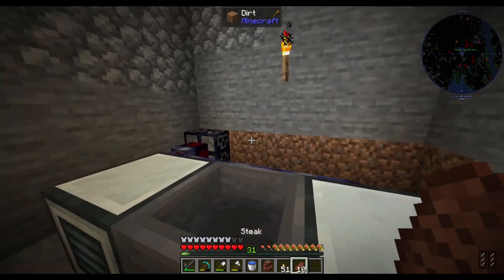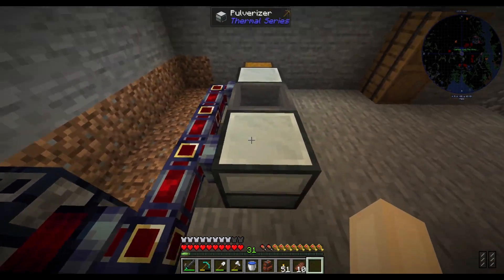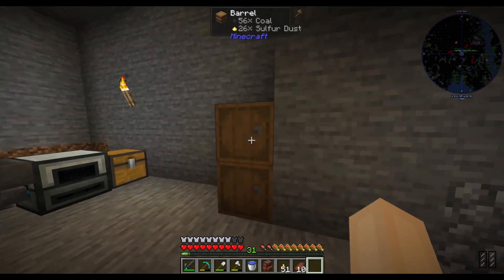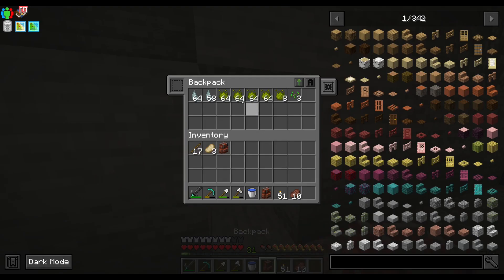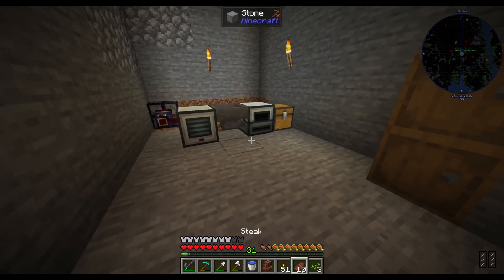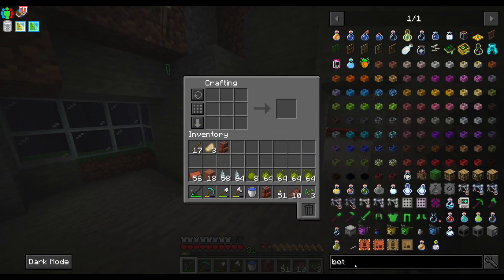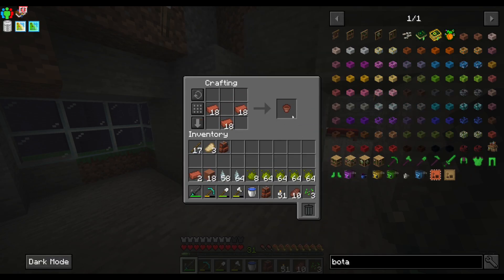We need somewhere to store power because the machines are just storing it right now. The pulverizer is still useful though for making stuff into dusts. First thing I'm going to do — up there on the list — is make our inferium essence seeds. I'll grab all this out of our inventory, grab some terracotta and some bricks, and I want to make a hopper botany pot. So I need a flower pot first.